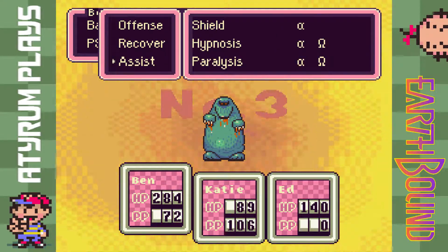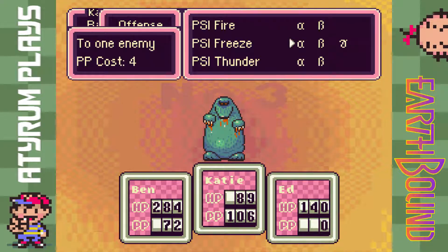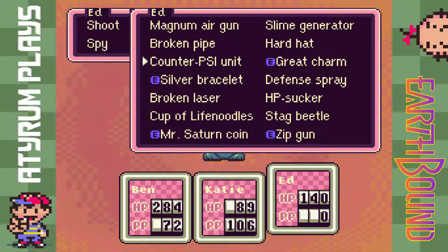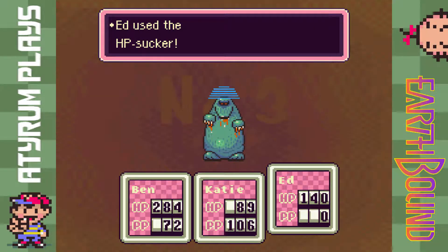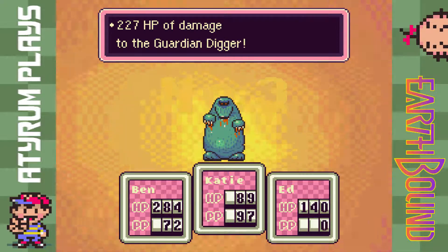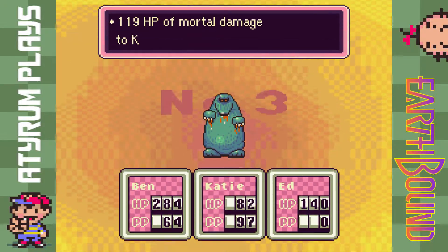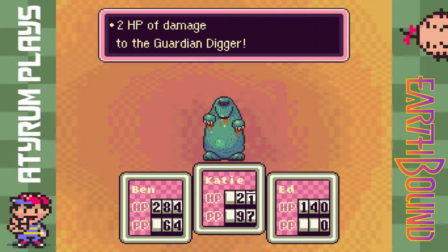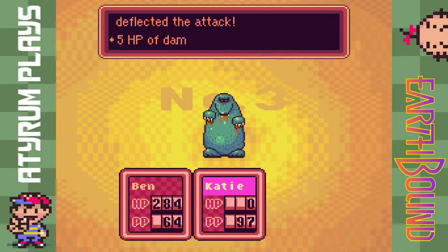Let's see — let's try and lead off with paralysis. We do have five of these to take on, so we have a bit of a chance to figure out what works best. Let's save PSI Freeze Gamma in case we need it later. We should probably use up some items because Ed is running out of space in his inventory. The HP sucker does not work, and the paralysis does not work either.